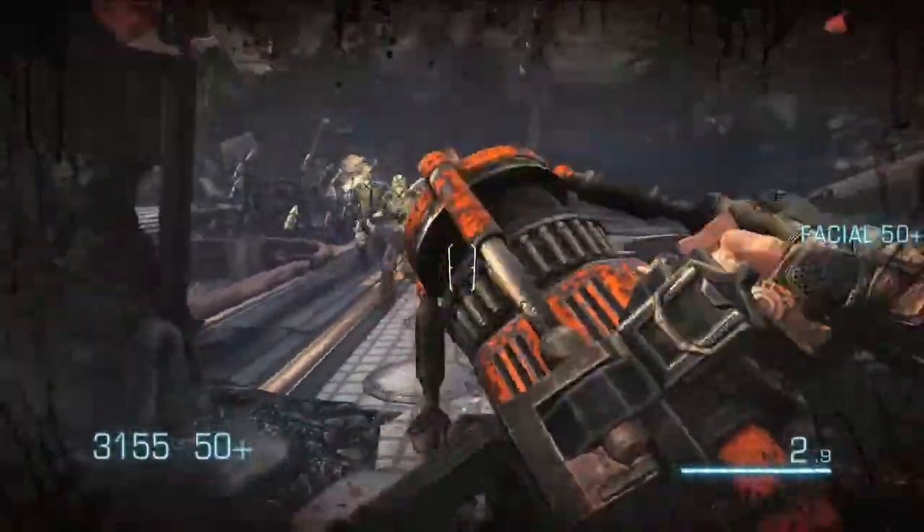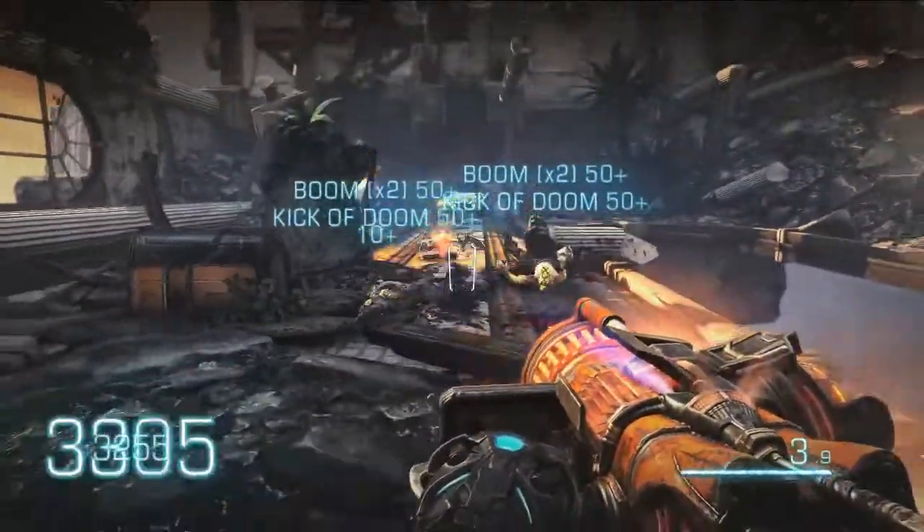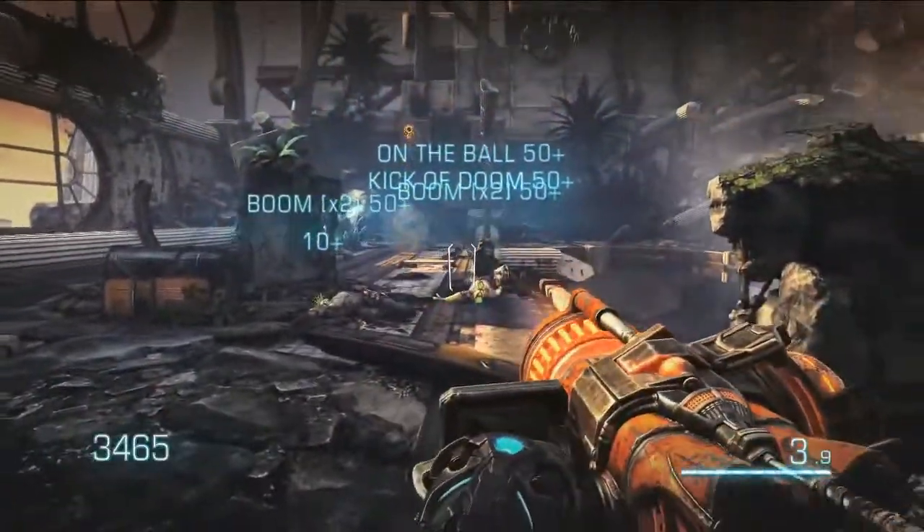There you can see the bounce of the cannonball gun. It bounces in place multiple times and allows you to kick it and leash it around and get different skill shots.